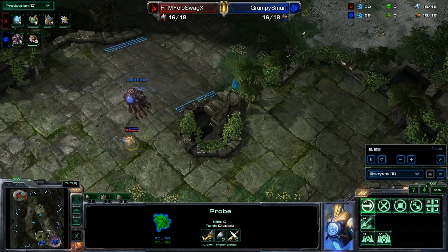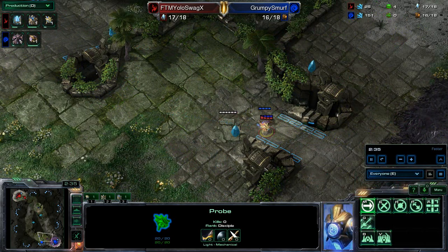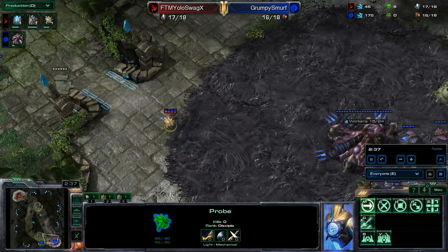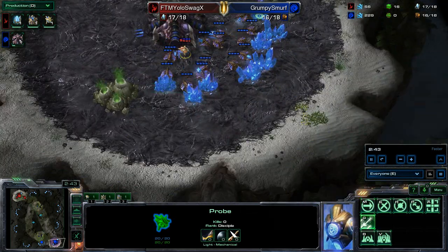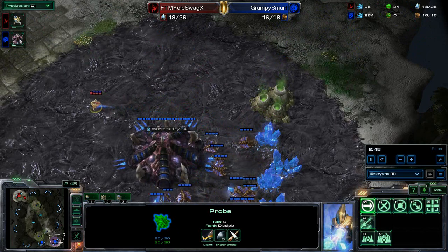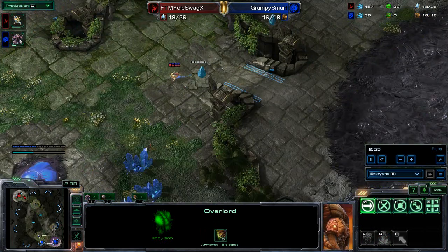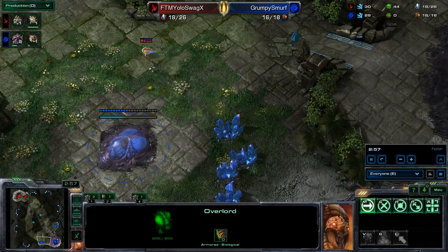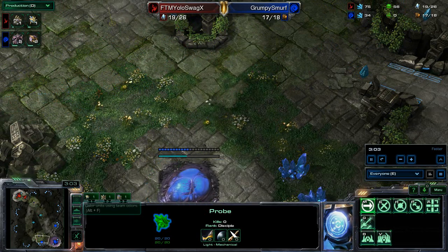Good old YOLO Swag is going to move his way down here. I actually didn't know what YOLO meant for the longest time until my brother informed me — it means you only live once. We are going to get the probe right in there; he's going to see there is no spawning pool. So he's either going to put some early pressure on realizing it was hatch-first, or he's going to expand himself more than likely. He does get out there and scouts that it went right down to the natural.